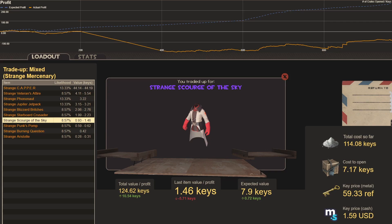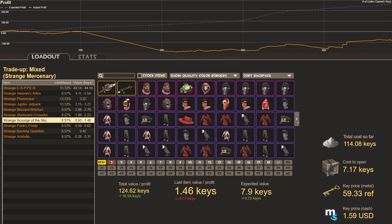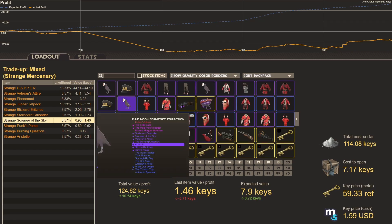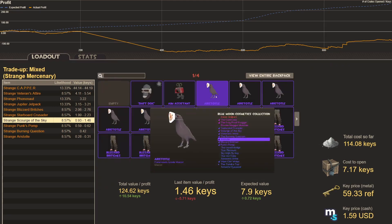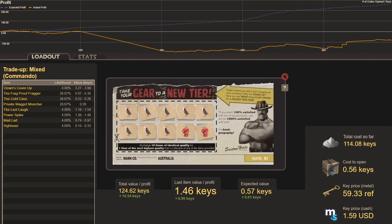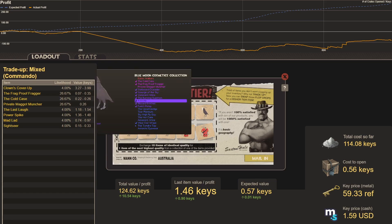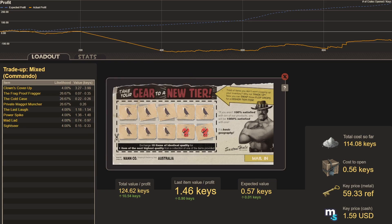This was a mixed bag of trade-ups — big ones, little ones, consistently good ones, some cool items. Looking at the Aristotles that came in during the video: I hate these. Can I trade them up? Bonus trade-up: getting some Jumping Gestures in there, we're going to trade away the Aristotles. Really, nothing good comes from trading them up other than removing them from my inventory.